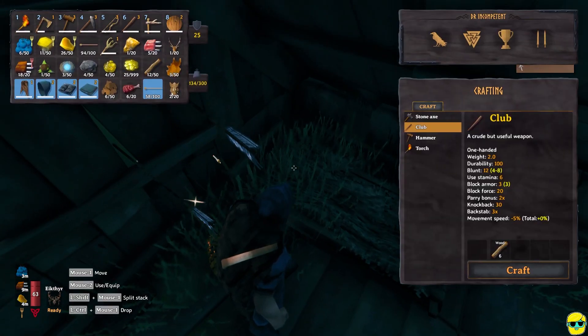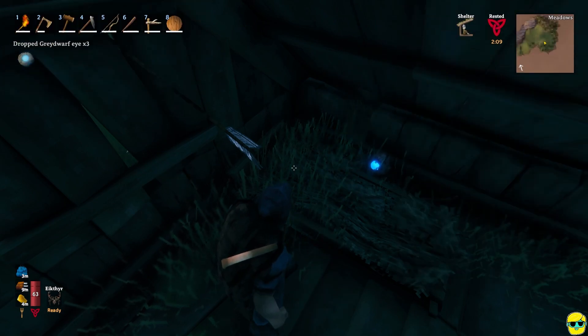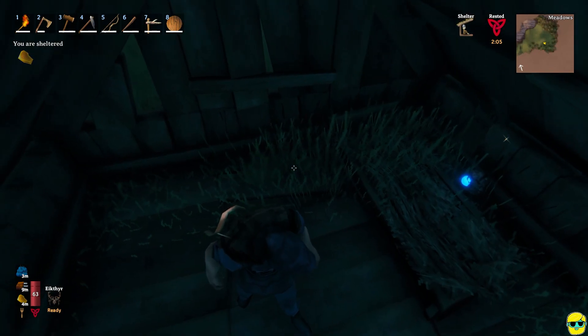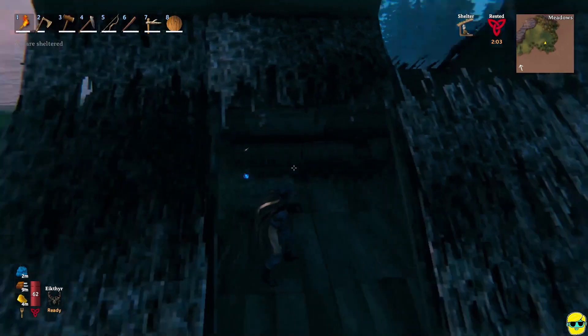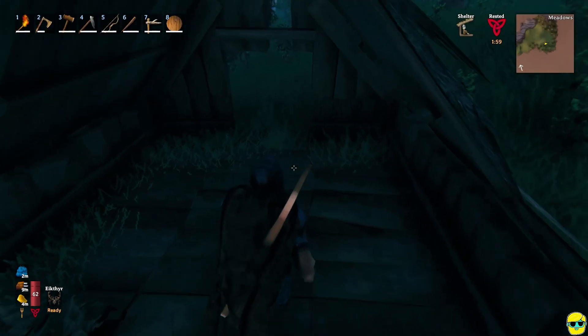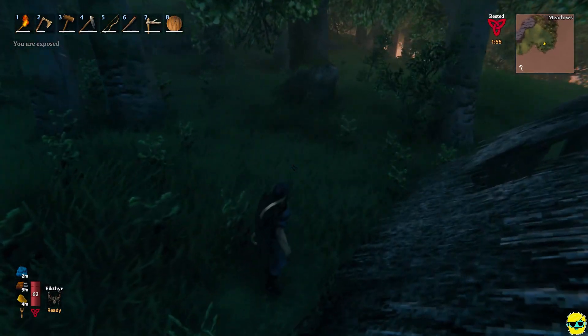The idea would be I need the bees, the queen bee, so I've got to drop some stuff. I'm going to drop these gray dwarf eyes — I really haven't found a use for them yet. I probably will regret that, but I have over a full stack. I am sheltered in here. How much wood do I have? Twelve? Okay.